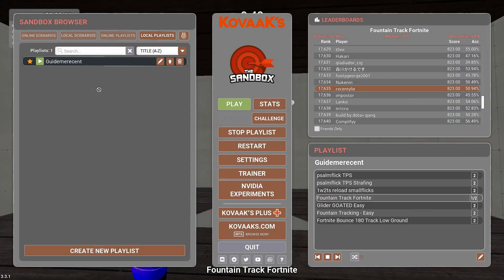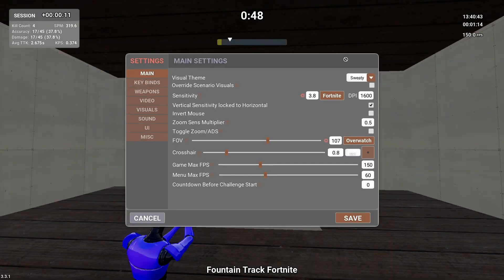We are in Kovaaks and it has so many different settings. If we go into settings we have a lot of different things for sensitivity — you can add every game you want. For Fortnite you have to set your DPI as well and your sens in that game, and also FOV. I recommend just Overwatch 107, and for crosshair just put whatever you want. You also want to cap your FPS — I put it on 150 because that's almost the same FPS I get in game in Fortnite.